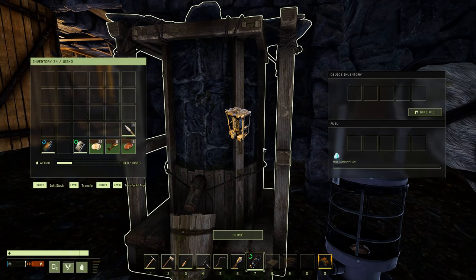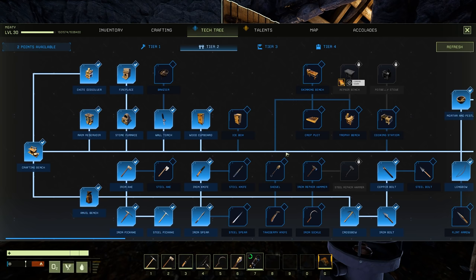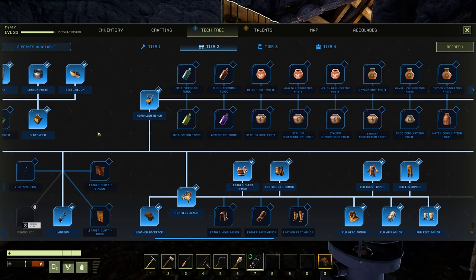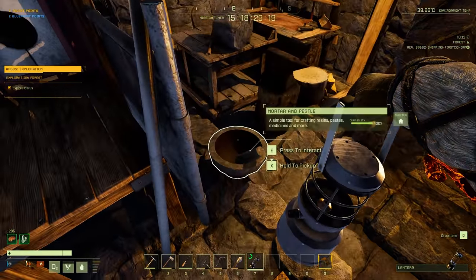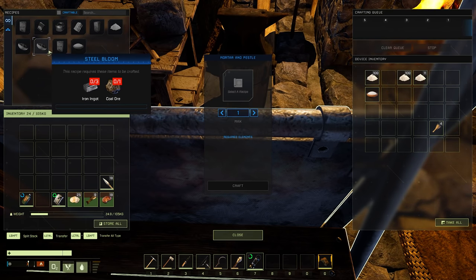I don't understand. Requires fuel, and here's the fuel — hmm, that's really interesting. How do you make ice with water and cold weather? Where the heck is it? Leather curtain, window — poison paste is the only thing I don't have unlocked there. We unlocked it in tier two — if you unlock it here, there should be a way to make what it needs. Gunpowder, carbon paste, organic resin, tree sap, flour — no ice.